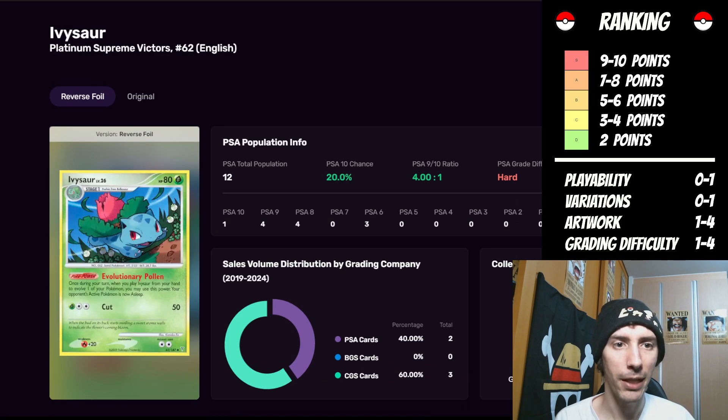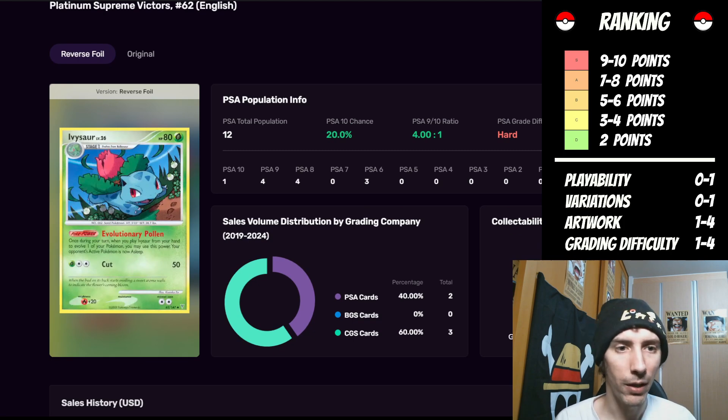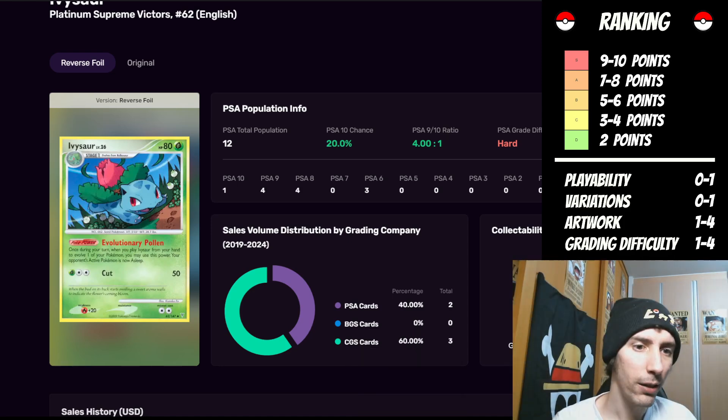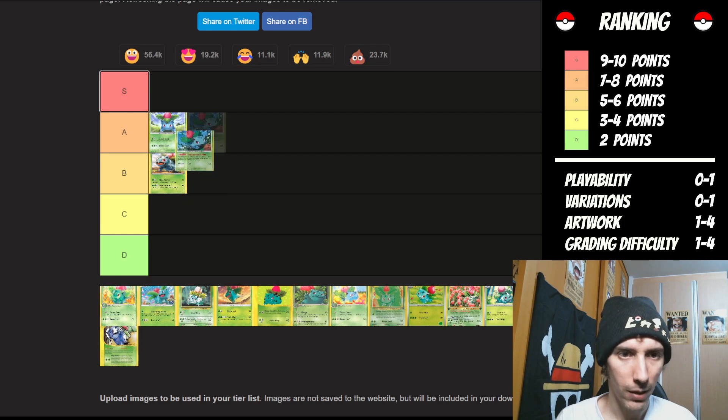Now moving on to Ivysaur from the Platinum Supreme Victors. With this Ivysaur, we can see once again there's no playability factor in the bottom left-hand side, so zero points. Variations — very limited, one point to start. It is ranked as a hard, so another three points, putting it at four. The artwork is whimsical and playful. I do like that. I can clearly see the characters, so I'm going to give this three points there as well. Three plus three plus one — we're up to seven points. That puts it right up at an A.